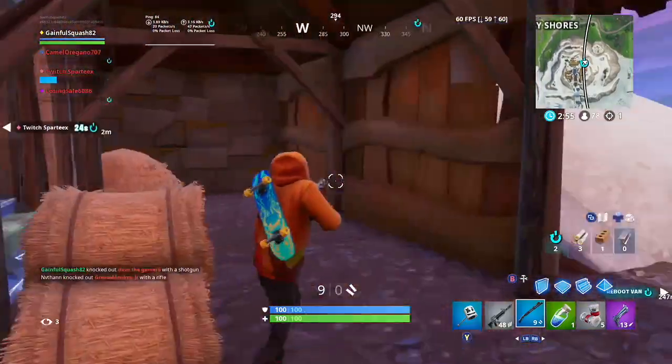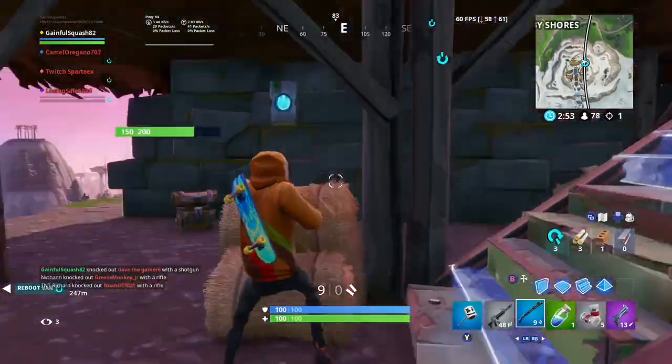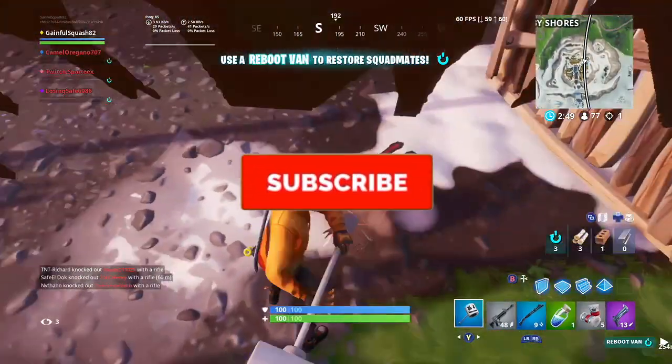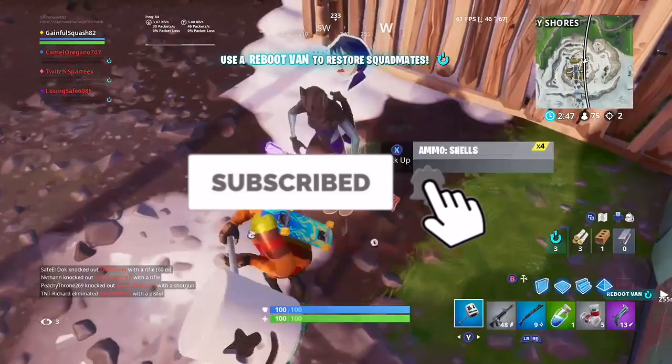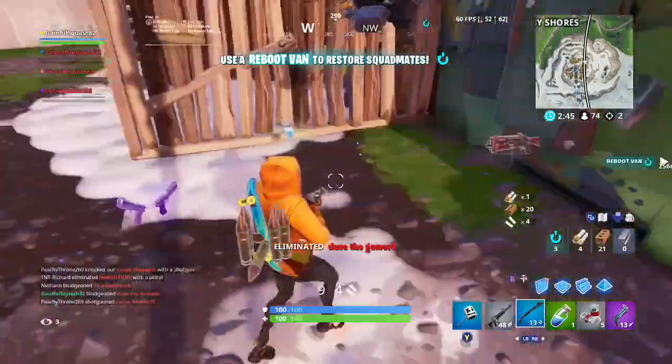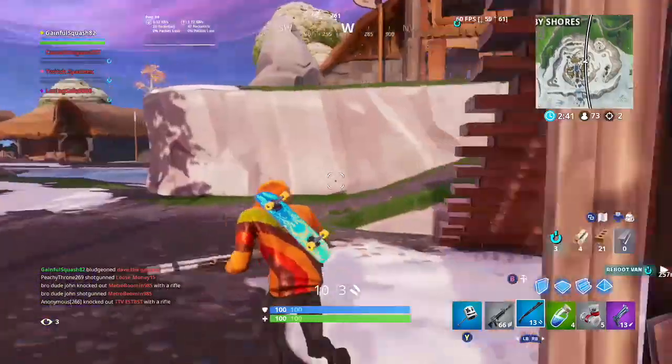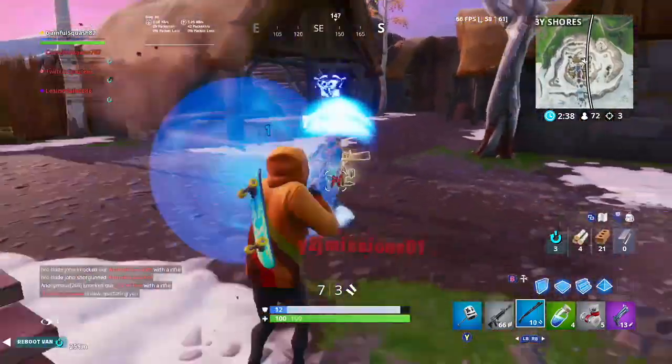What a lot of players would do instead in this situation is press the right trigger to pick axe the wall, let go of the right trigger, press B, then press the right trigger again to replace their wall. Doing the new method will save you some time, and that's why it's important to hold down the right trigger instead of just pressing it twice.